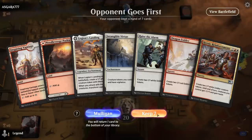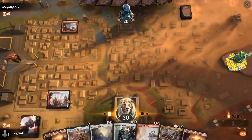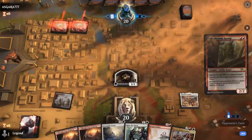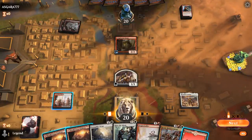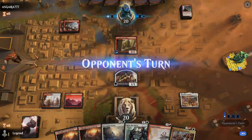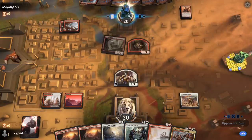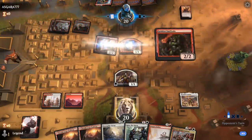We're on the draw with a fine hand: turn one Legion's Landing, turn two Raise the Alarm, and if we can transform our Legion's Landing we can even cast Reinforcements sooner. We're up against Goblins. Playing Dragon Fodder and making Goblins could actually be relevant against a Goblins deck if they're playing with Gempalm Incinerator, because that means it can potentially deal more damage, although probably not super relevant against tokens.